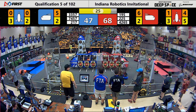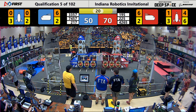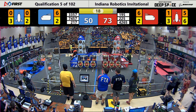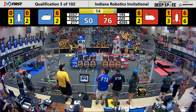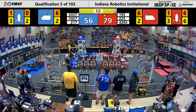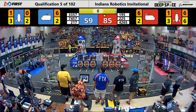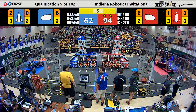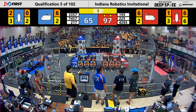A sixth hatch panel being put into place on that front red rocket ship. Now they've got five of the sixth — and now the sixth cargo ball in place. That red rocket ship is full! That's a ranking point for the red alliance. We get to the end of the match now — seven seconds to go, everyone over to their halves. All six robots on there. Three seconds, two, one.